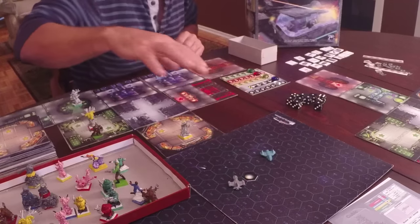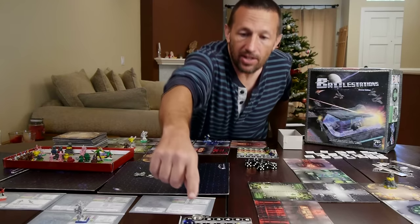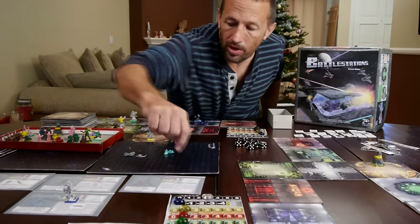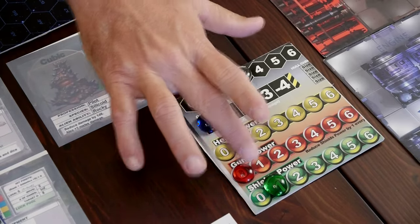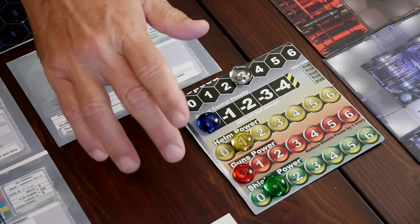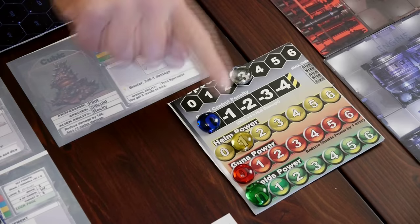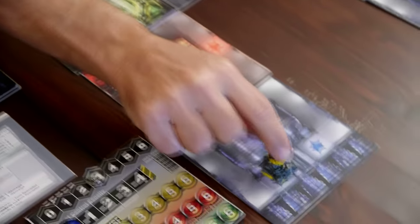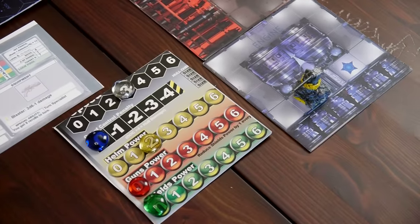Each turn the ships are going to move and then the characters are going to act. Your ships move based on how fast your ship is going — the faster your ship's speed, the more hexes you'll go each phase. Every time you launch a missile or fire the cannons you use your guns power. Every time your ship gets shot by a cannon you use shields power, and every time you maneuver you're spending helm power. If you're out of power you need somebody to get back to that engine and make an engineering check to pump up the engine and get more power.